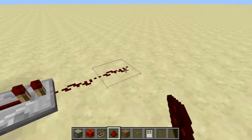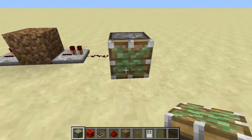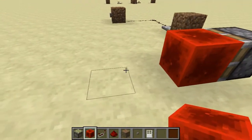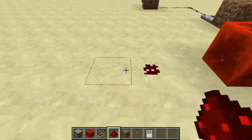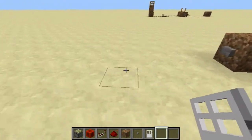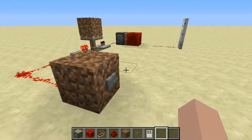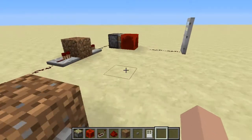Put a sticky piston here, a redstone block, and then two redstone and an iron door. Then just make it happen — press the button.